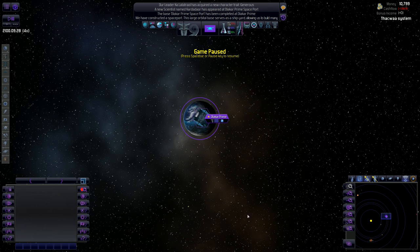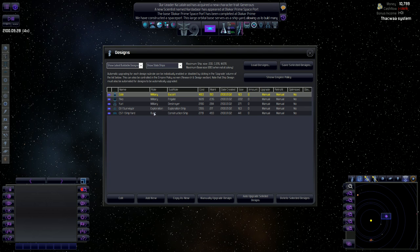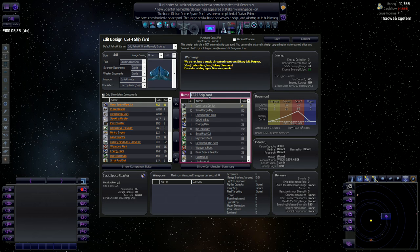Let's start constructing a construction ship. Before I do that, I want to go into ship designs and change it a little bit. I'll rename it to 'Shipyard' — mobile shipyard is kind of what I feel like it being. So shipyard it is.